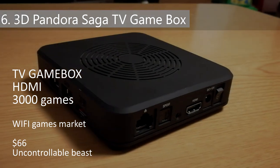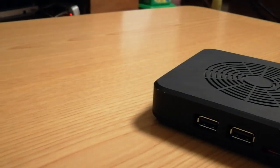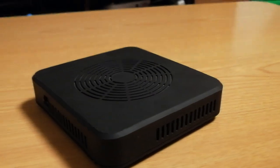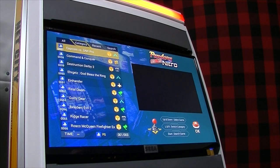Number 6: 3D Pandora Saga TV Gamebox. The games list has FBA, MAME, PlayStation 1, SNES, NES, and Mega Drive — pretty much the same as the 9H — but from stock it has multiple PSP and Dreamcast games. Yay!